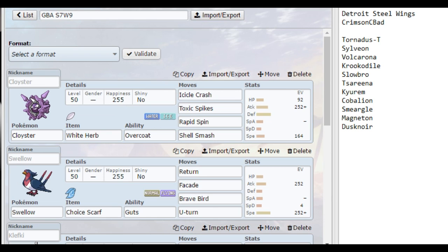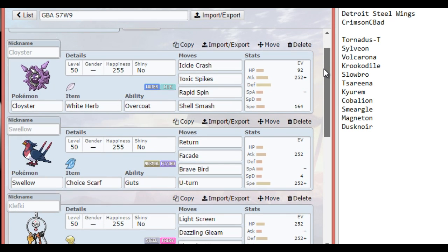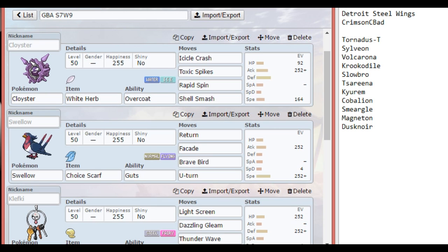And that's what we're going to take to heart. Up first we have a Lead Cloyster with Icicle Crash, Toxic Spikes, Rapid Spin, and Shell Smash. This might look weird, but if you look at his team, he doesn't have any Poison types, so Toxic Spikes are awesome. He does have some Flying types, but generally Toxic Spikes are great against his team. If he decides to bring bulky things like Sylveon or Dust Noir, I need to wear them down. Things like Serena and Curum also have reliable recovery with Roost or Synthesis, so having Toxic Spikes up is fantastic.